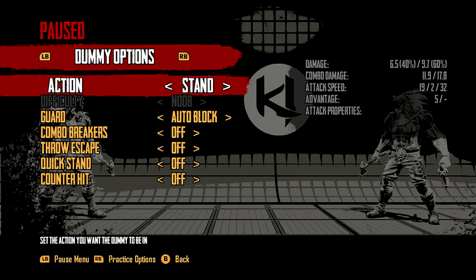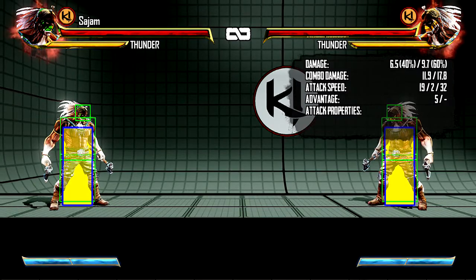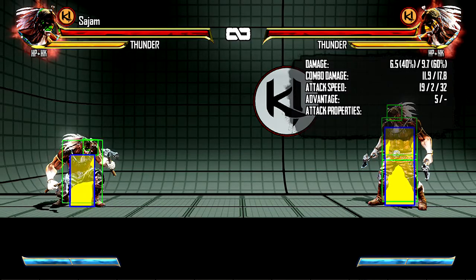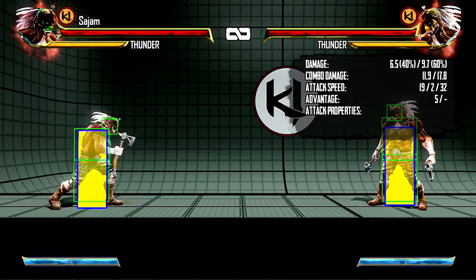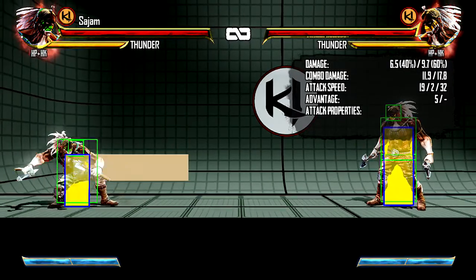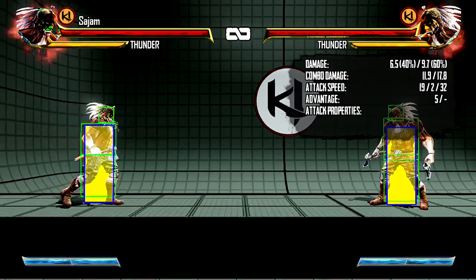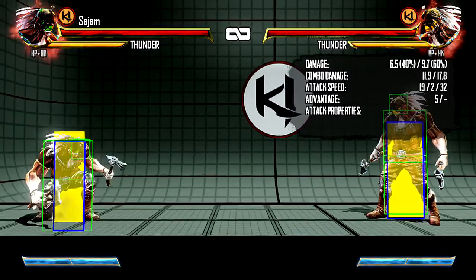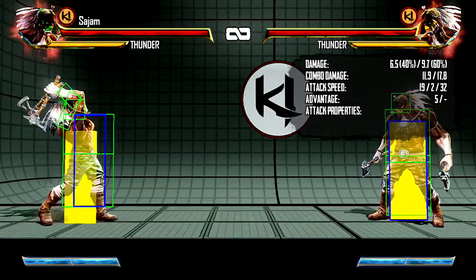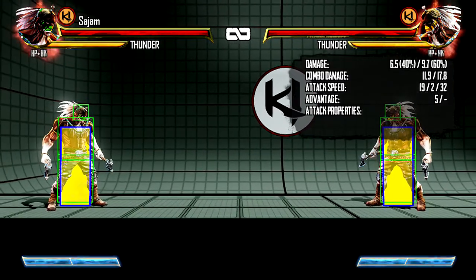So let's take a look at his normals. He only has one command normal, so we'll look at that too. He has a stand jab and crouch jab — his crouch jab is the same speed as everybody else, 4 frames. His stand strong is okay, but his crouch strong is really good, very nice for playing footsies. Stand fierce is a little slower but has really nice range, and crouch fierce — crouching heavy punch — is an amazing anti-air, one of the best ones I've found so far.